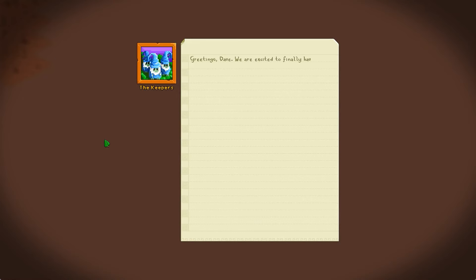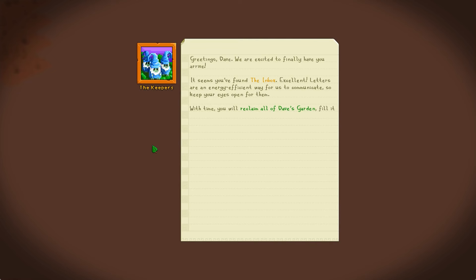We're here and it is indeed a desolate wasteland that has no plant life whatsoever, but we've got some mail. "Greetings, Dave. We're excited to have you finally arrive and see if you found the inbox." I have. I'm fairly computer literate — inbox is a fairly simple term. "Letters are energy efficient ways for us to communicate." Not really, actually not really.